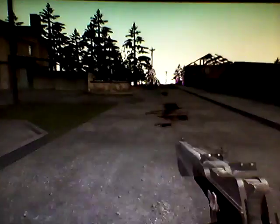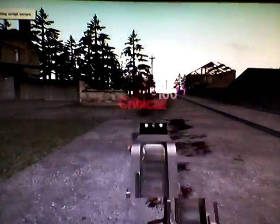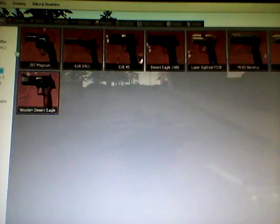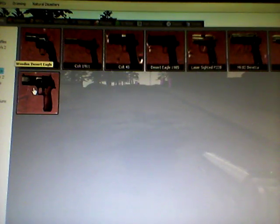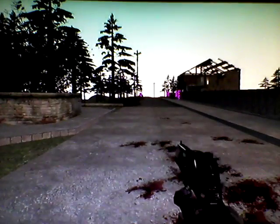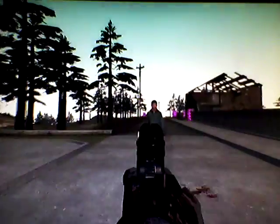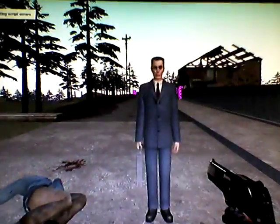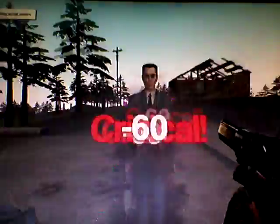Next up, we have the Sig P-210. Okay, I've never seen this thing before. Let's see how powerful this is on Odessa first. Oh my God, the sound! Can I kill G-Man, though? Nope, not even close to powerful enough to kill G-Man. And last but not least, we've got the wooden Desert Eagle. Oh, look at this! This has to be my favorite pistol. Let's see how powerful this version of it is. Oh, the sound! You've got to be kidding me — there's no way these pistols aren't powerful enough to kill a G-Man. Well, it takes one shot for them to kill a regular enemy.